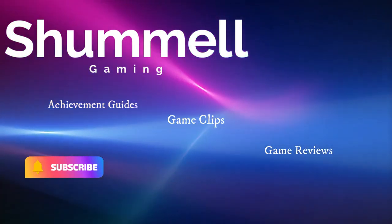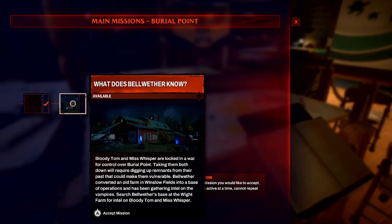What is up guys, ShumlingAmen here with another quick Redfall Missable Achievement Guide. This time we're going to get the Rum Runner Achievement. This takes place during the main mission, 'What Does Bellwether Know?', which is the second main mission in Burial Point.